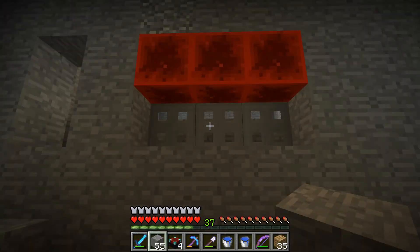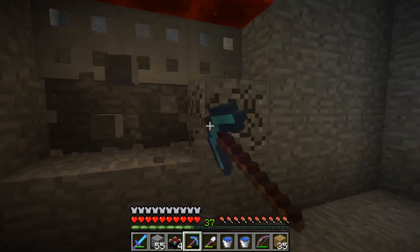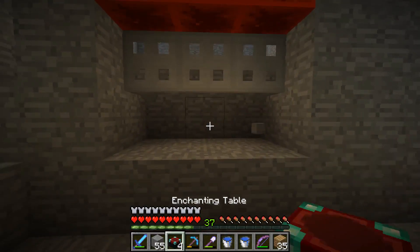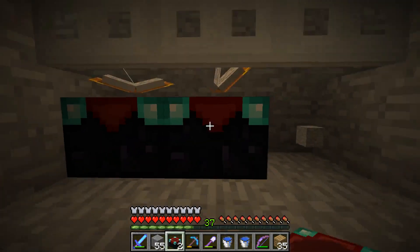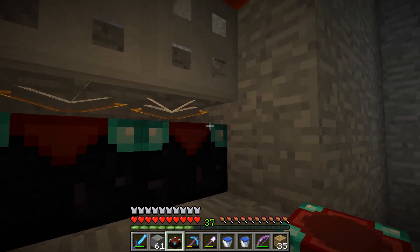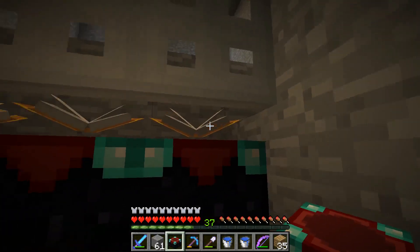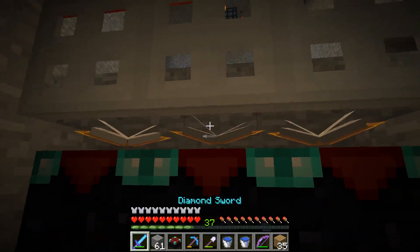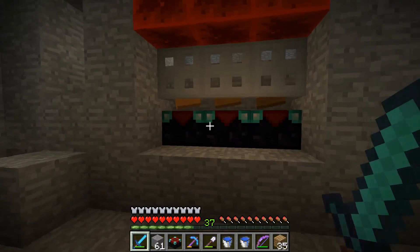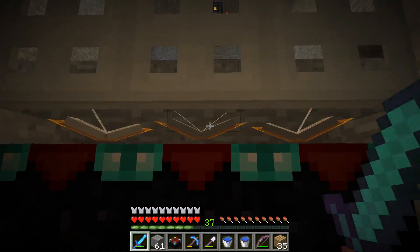Now that our trapdoors are set, we're going to knock these blocks out. This is not my design, but one of the really cool elements of this XP farm is these enchantment tables. There's a small gap between the trapdoor and the enchantment table — it's a little smaller than a normal block, and that's the area we're going to use to hit the spiders. That's very important for this build. I know it's a little more expensive than some other methods, but for how clean it is and how nicely it works, it's definitely well worth it.